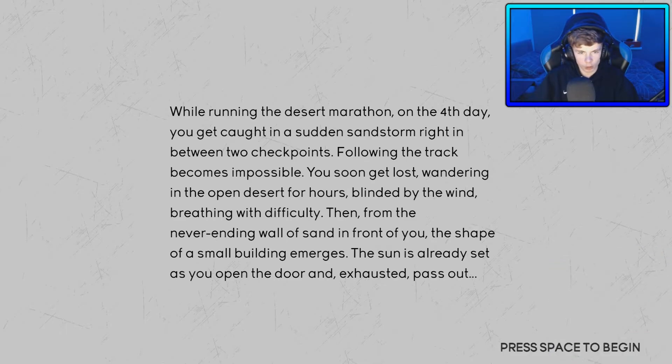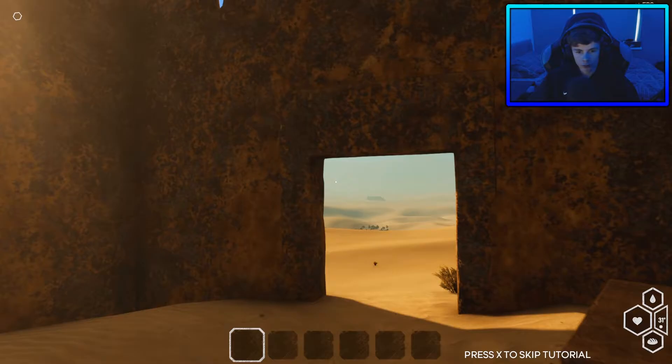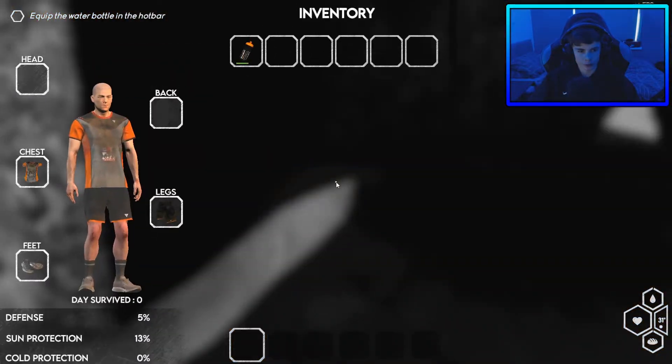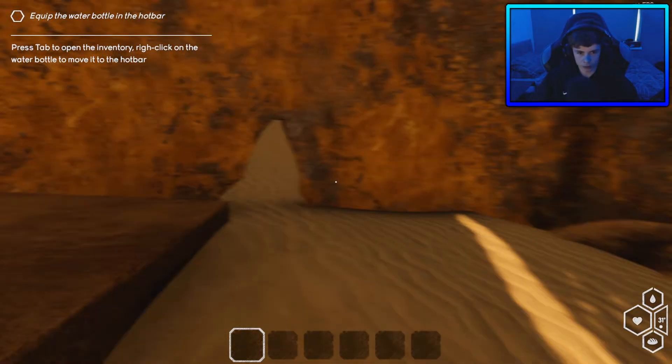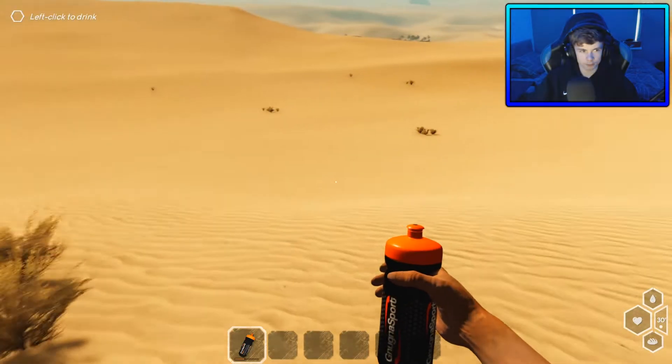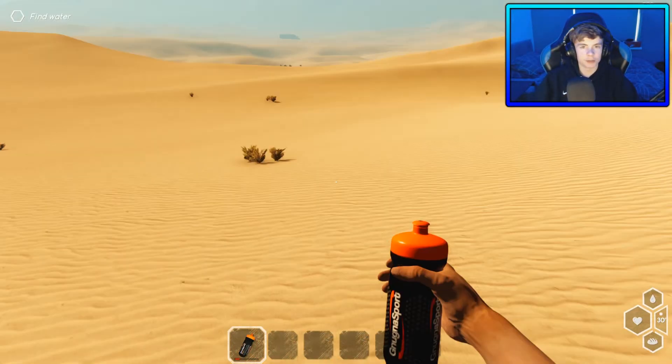New game. Whilst running on the desert marathon on the fourth day, you get caught in a sudden sandstorm. I can't honestly read all this — pause if you want to read it. That is loud, I'm gonna have to turn that down. Whoa. Press X to skip tutorial. Press tab to open inventory. So we're a marathon runner.